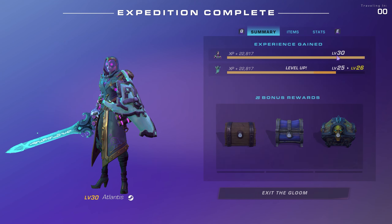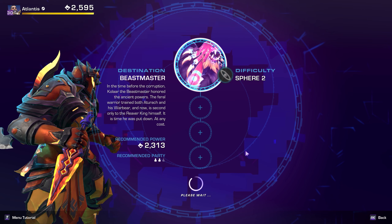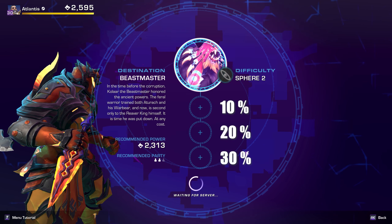The end of expedition completion will grant 237% more XP. They have also added character and weapon XP multipliers to each mutator slot: a 10% bonus for 1 imbuement, 20% for 2 imbuements, and 30% for 3 imbuements.